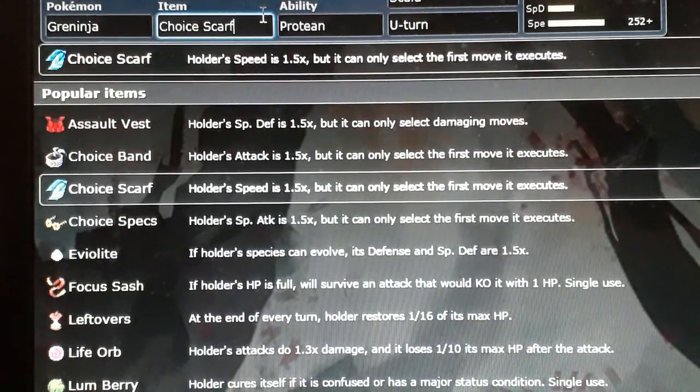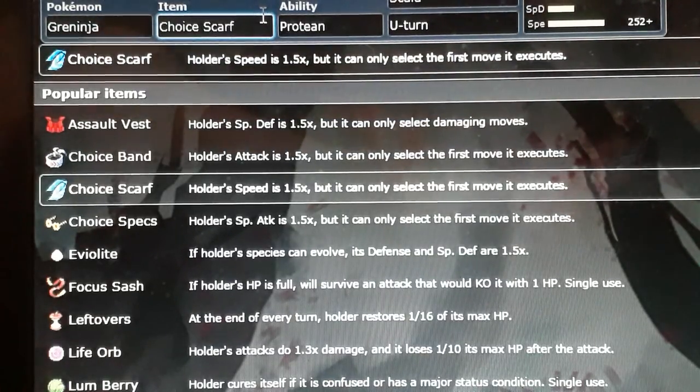So you send out Greninja and hit fast. If you don't have a move to deal with their lead, you hit it with U-Turn and switch back into a Pokémon that can handle it. This team tends to have six Pokémon each with different moves that all cover different scenarios, so you can deal with almost every situation you face.